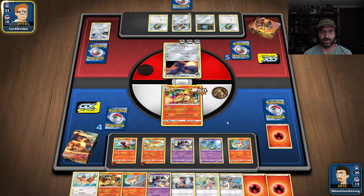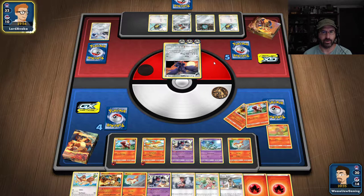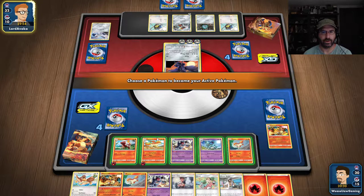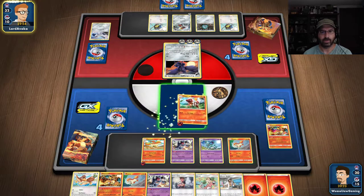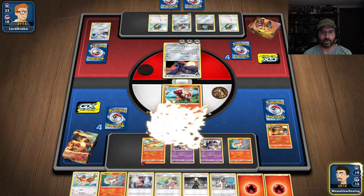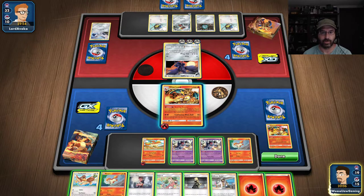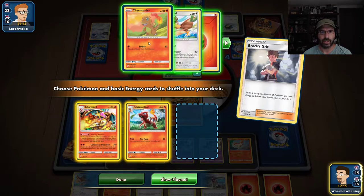The big thing is whatever gets knocked out, whatever we lose — and we're going to lose stuff. I'm assuming he's going to dump some energy. He didn't dump any energy. He's not weak to fire, but we can deal with that. Throw that out, throw that out, throw Charizard out here. He's going to do 50 per energy, so if I get two more he's going to do 150 plus 30 equals 180, which will be enough to kill him. So we are going to use Brock's Gift and pull Charizard back.